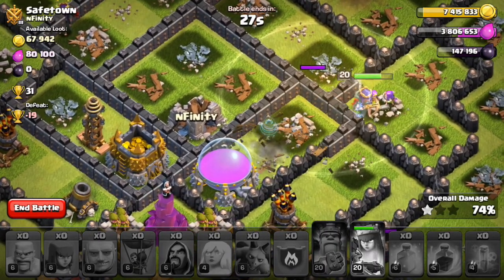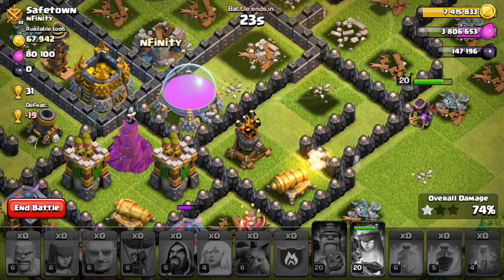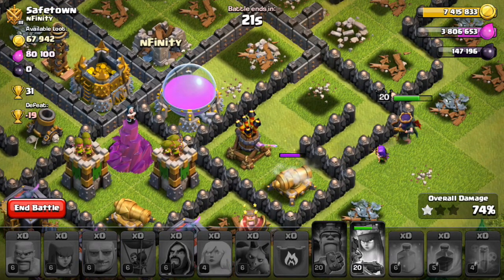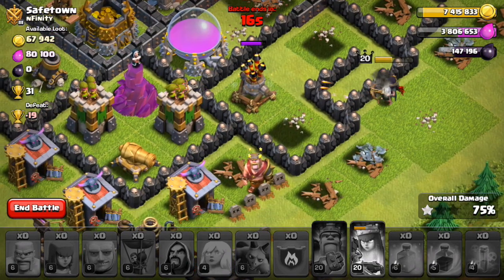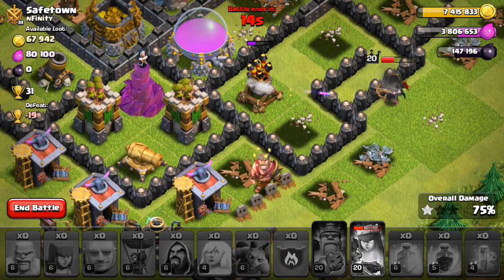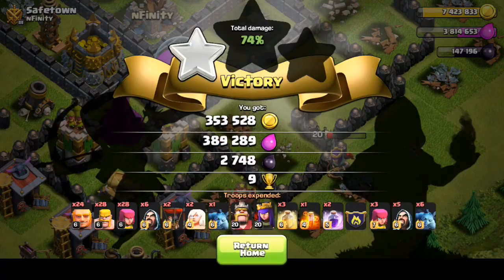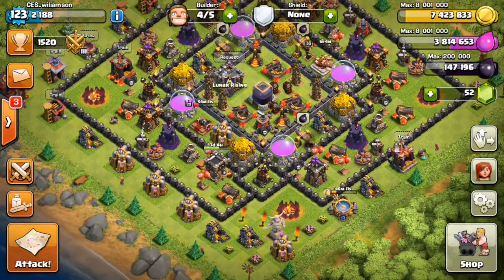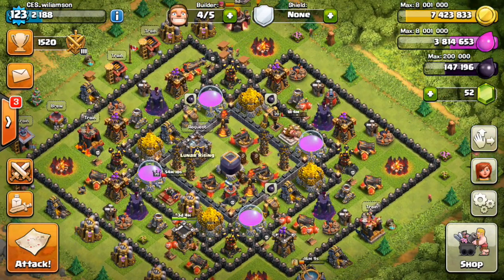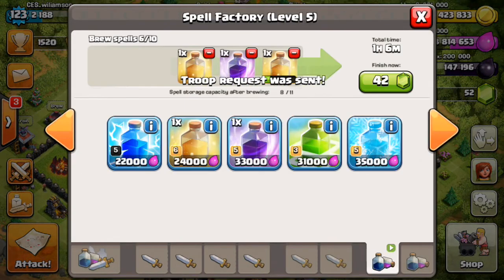Now we've got 20 seconds left. She's not going to swing back around — we're about 90k off now. I don't know what we've got in our collectors or when we last emptied those, so we might get some loot from collectors. She's not going to swing back around so we'll surrender there. Okay, so we need 80,000 more. It's a decent raid though, we're happy with that loot. Our collectors have nothing in them, so what we're going to do now is train BAM — lots and lots of BAM. Let's wait for that last healer spell to train and we'll need two rage spells as well.